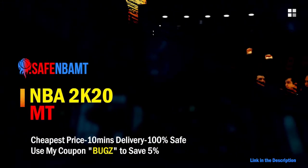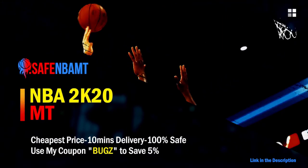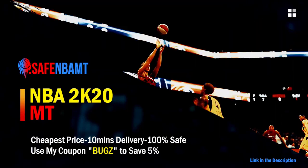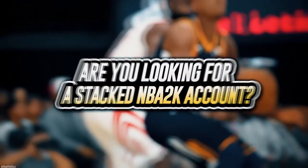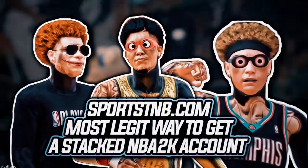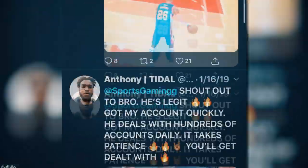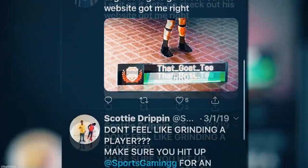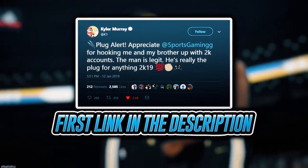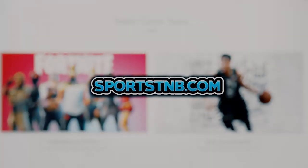What's good guys, if you want cheap, fast, and reliable NBA 2K20 MyTeam coins, head on over to nbasafe.com and use code BUGS for five percent off at checkout. If you're looking to buy a stacked NBA 2K account with max badges and more, visit sportstmb.com — he has been in the community for years and has hundreds of reviews. Click the first link in the description to get your account today.